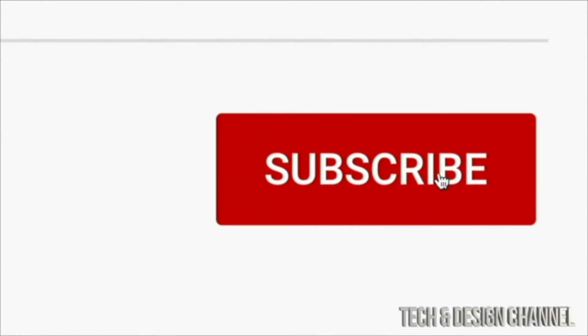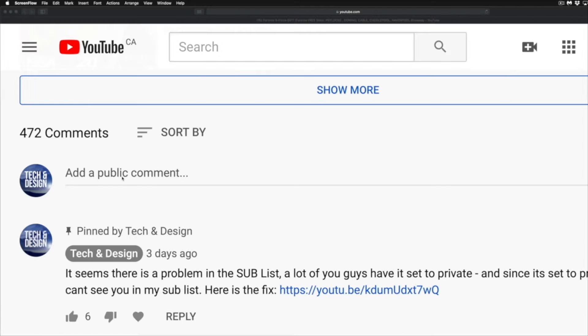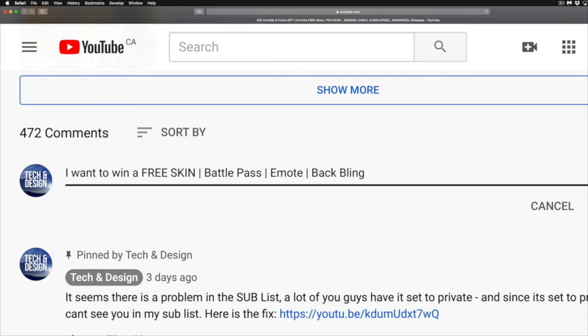Step number two: subscribe to this YouTube channel, Tech and Design — just hit Subscribe. Step number three: below in the comments area of this video, type in 'I want to win a free skin,' 'battle pass,' 'emote,' 'back bling' — it depends what you guys want to win, just type that in. If you're signing up for a free skin, type in which skin you want. If you want the battle pass, type in 'battle pass.' Be specific about what you guys want.